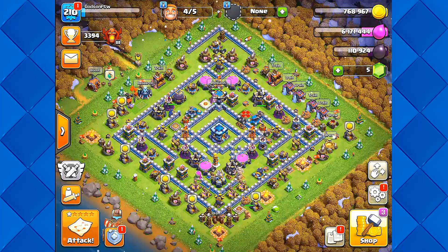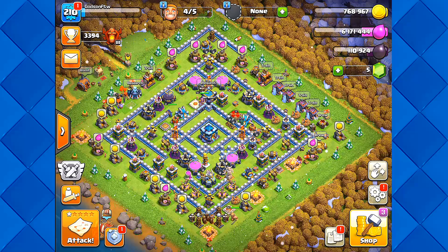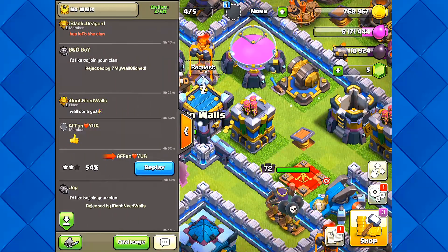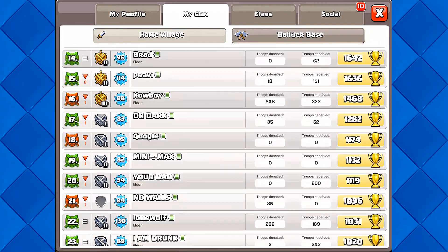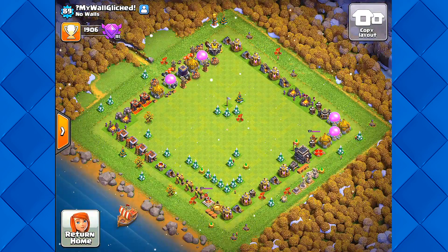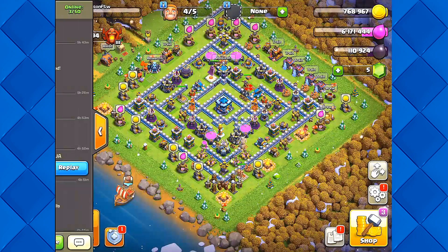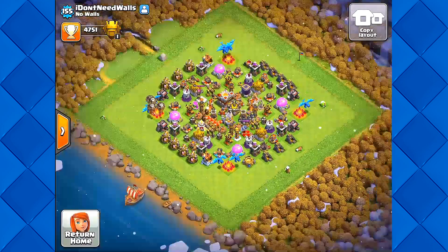What's up guys, it's Gosset Dudes, welcome back to Clash of Clans. It's finally happened - I'm here inside the no-walls clan, where all members have no walls except me. I'm the only one with walls. Every clan member has no walls here, it's insane. I believe it goes up to Town Hall 11 - you'll find all these guys around the Town Hall 11 area and they don't have walls.